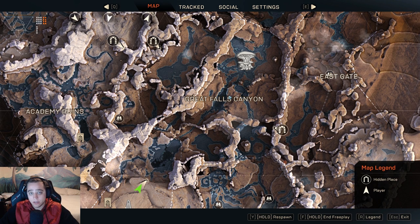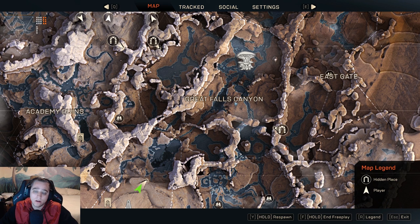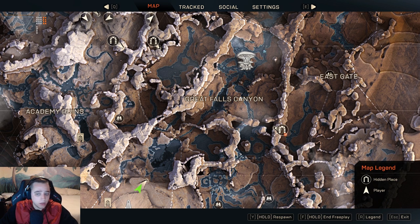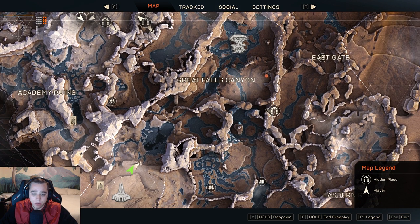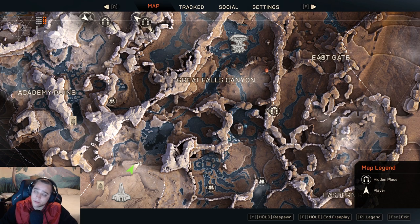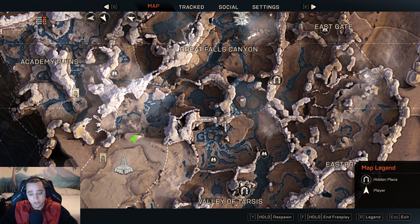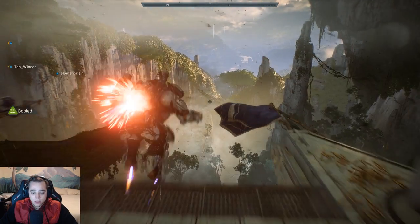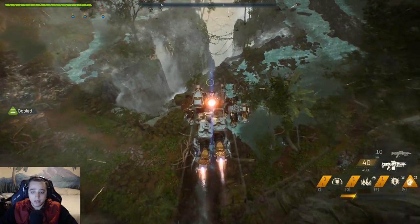More than likely you're going to find a titan here. I may not find one in this go-around, but this is the most likely place I've always found a titan. Once you go here, you're going to make a big circle around this area, around the big tree in the middle — or mushrooms on the mini-map. Then you're going to go south and hit this area here, which is also another location a titan can spawn. Then I like to take a U-turn around here, go back north. Another titan can spawn up there, and then I go back into the Great Falls Canyon.